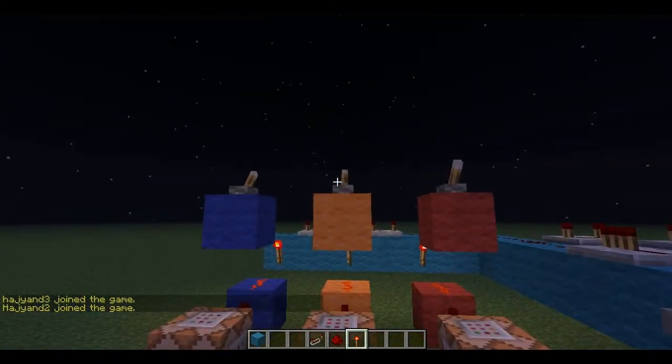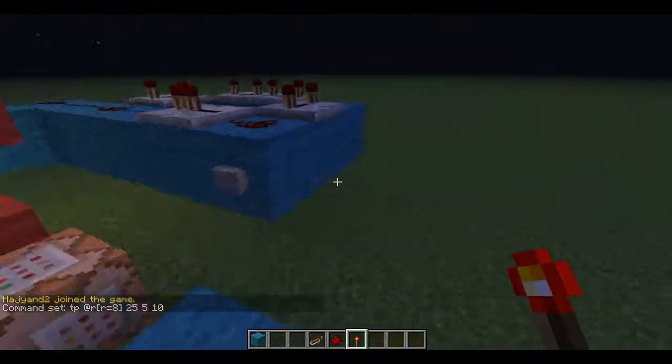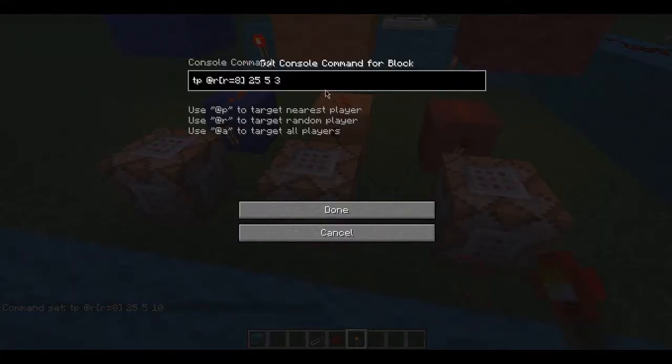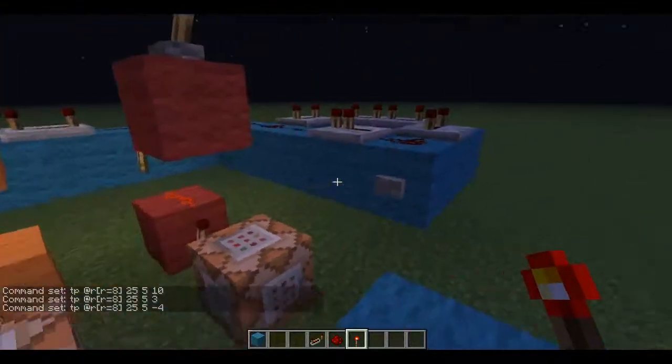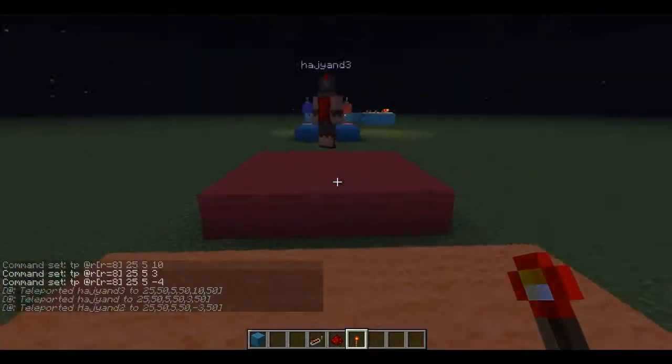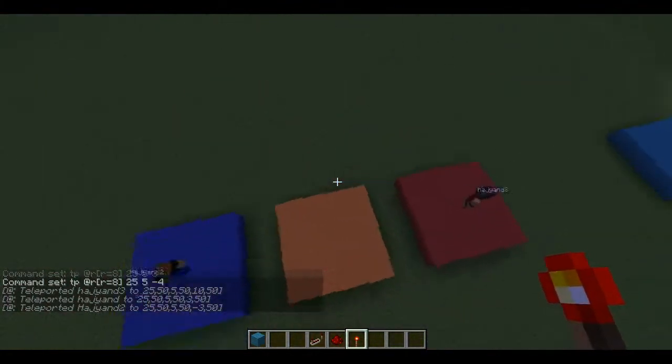If I activate all the teams, it will first take a random player to the red platform, then one to the orange, and then one to the blue. When I hit the button you can see it randomly assigns players to teams.